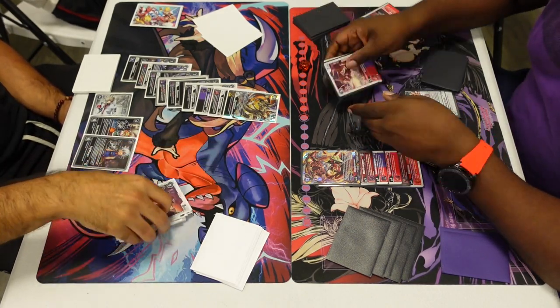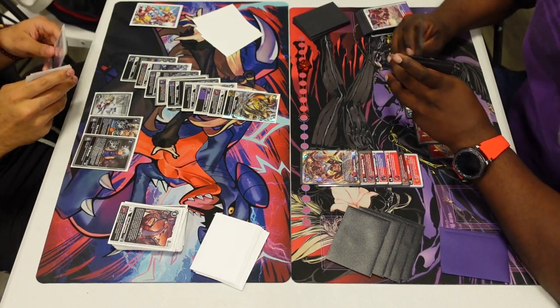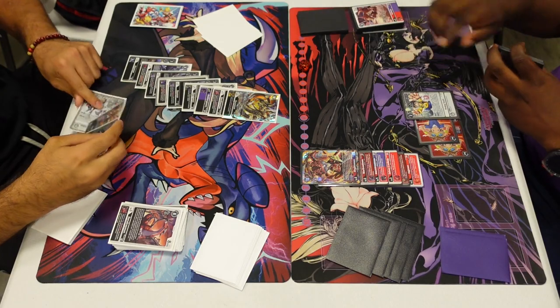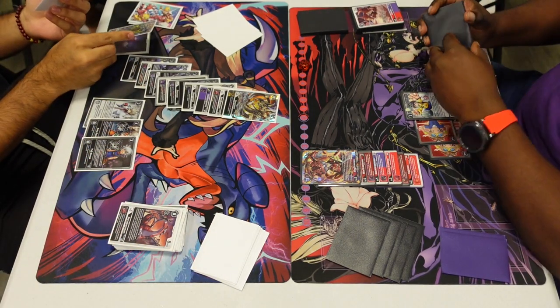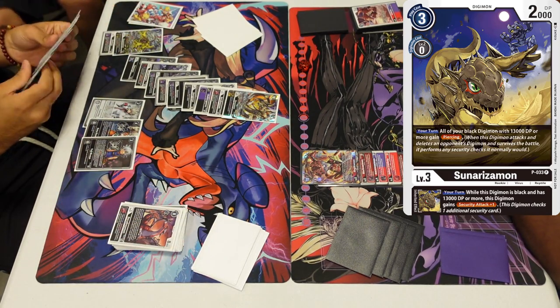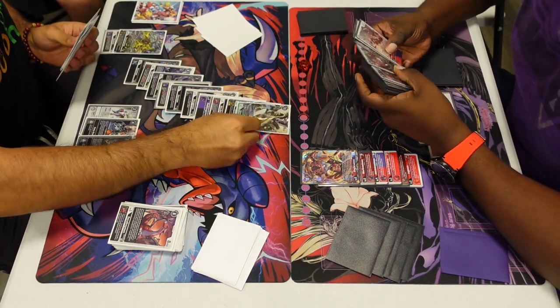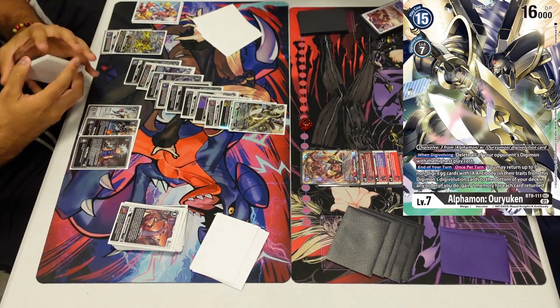Evolving for four, giving it blitz, and on evolve it effectively mills five and kills something at 10K-11K. But since there's nothing on field it'll just mill five. He could definitely blitz, but I have blocker retained at around 14-15K, so he's not going to do that. We pass turn starting me off at three. My opponent is still at five security, but I do have Oru You plus Doru Gray underneath, so there are already four checks.